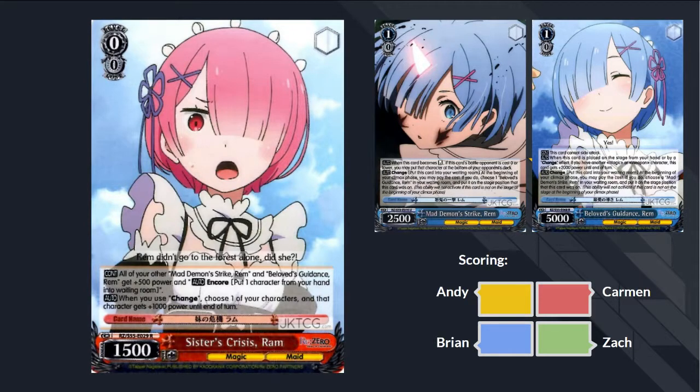Next card: 0-0 Sister's Crisis Ram. All your other Mad Demon Strike Rem and Beloved's Guidance Rem get 500 power and Hand Encore. When you use Change, choose one of your characters and that character gets 1000 power until end of turn. One of the Rems is a bottom-deck cost bomb. So it gives Encore to the bomb — that's good. It's like a 7K and if that's not enough you can turn it into a cost bomb. When you use Change you get 1000 more power, so it's actually like 8K. You either hit for 8500 or cost bomb and have Encore — that's not bad.